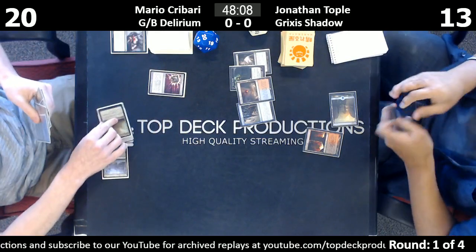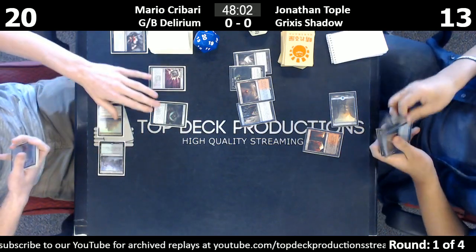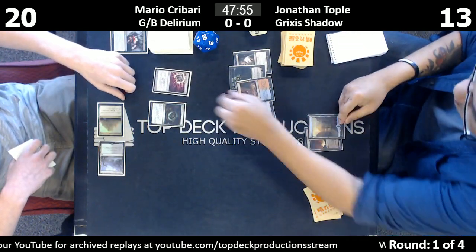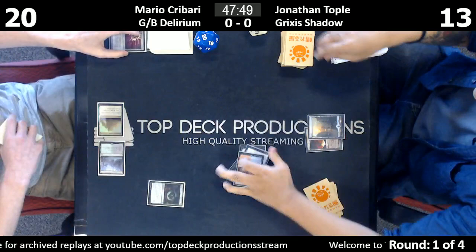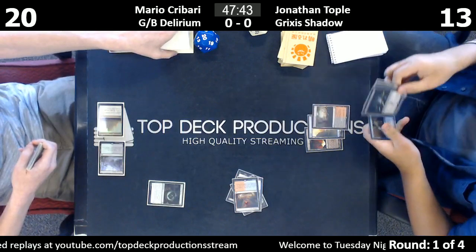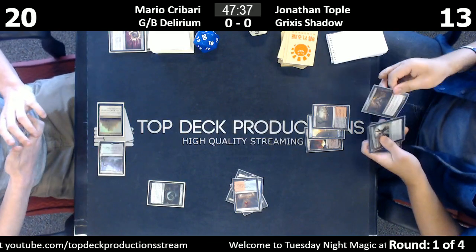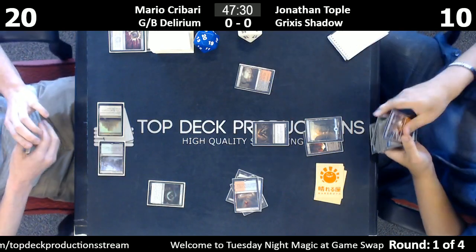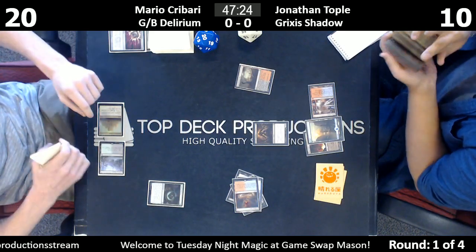He's got to pop it now — you can't just let it be. Popping the Nihil Spellbomb and drawing the card was much more relevant than having this Vessel active. Replacing that card is a huge deal. Here's another fetchland — this will put Topple into range to cast Death Shadow. So we've got a Death Shadow at one one.